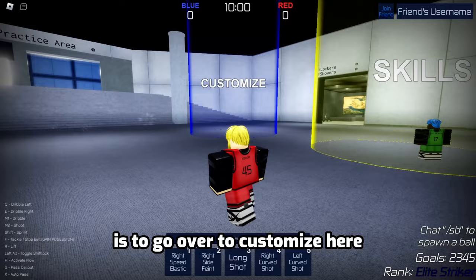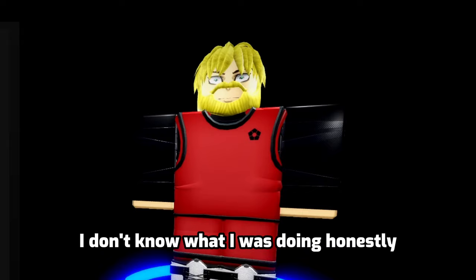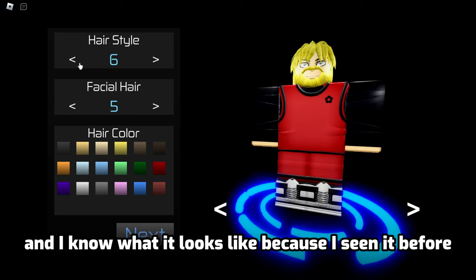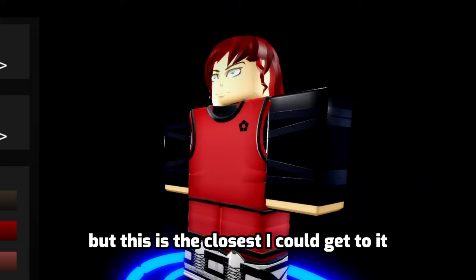So the first thing we got to do to become Chigiri is go over to Customize. Don't mind the fit — I don't know what I was doing. So the first thing we got to do is find Chigiri's hairstyle. There is no official Chigiri hairstyle in the game, but this is the closest I could get because all the other hair looks whack.